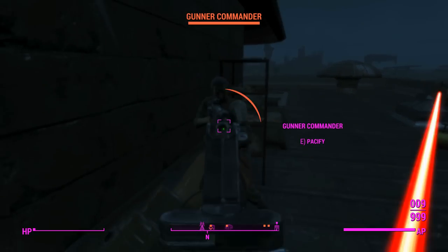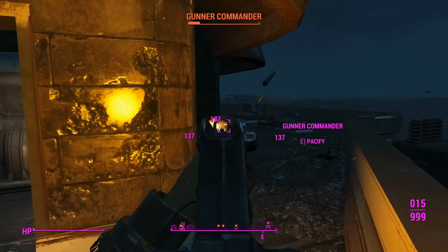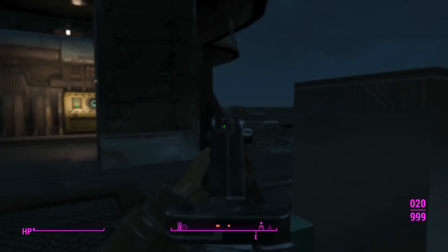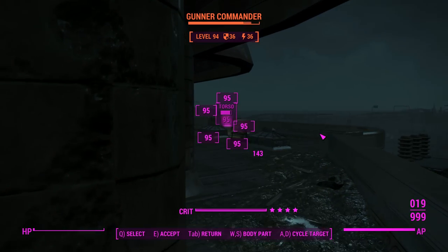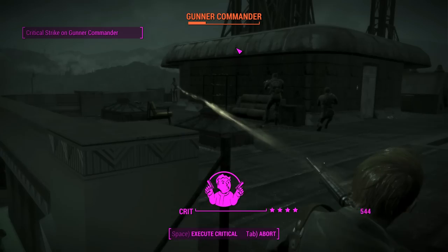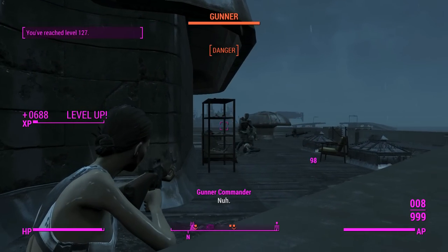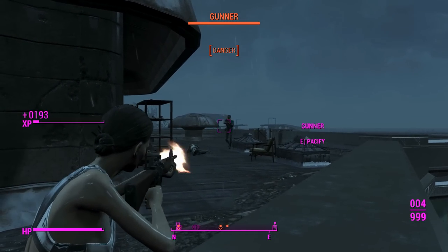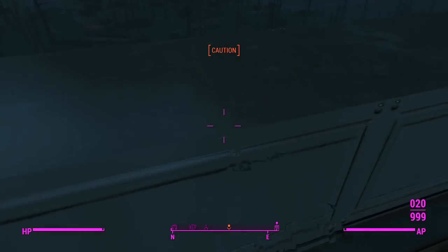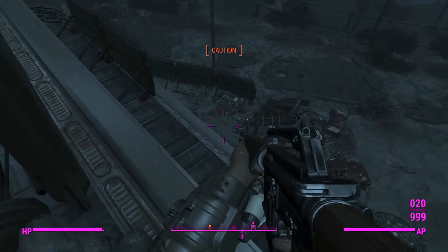With the iron sights in semi-auto mode, you can actually still use the sniper perk, which is kind of good — similar to the regular assault rifle in the vanilla game. I'm going to have to play conservatively here because we don't have a lot of health to spare. With the 20-round mag as it would be in New Vegas it suffers a little bit, but we should be fine. Just got to take out a couple more.